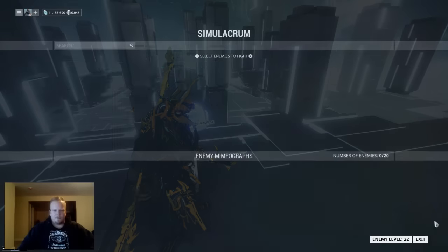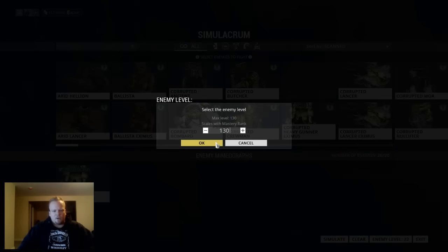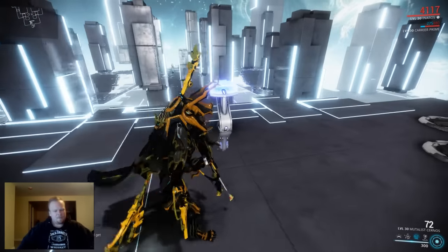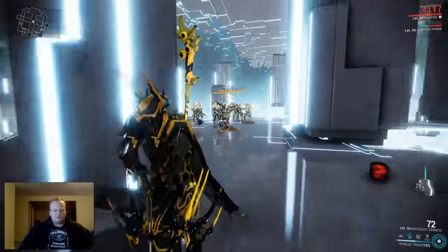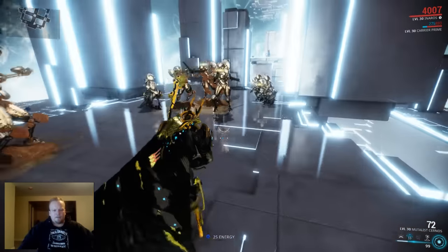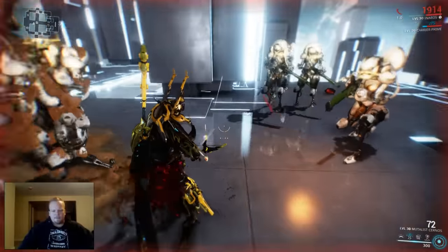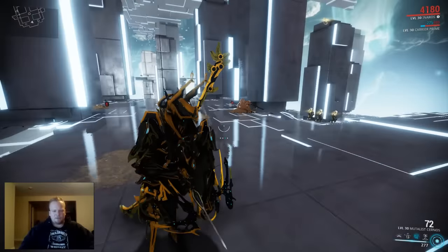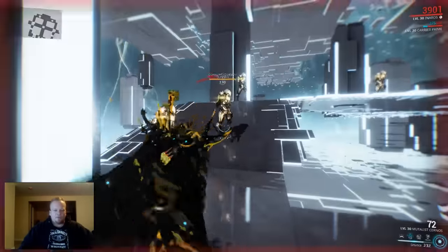Time to show off the straight tankiness of this character. Let's spawn 20 level 130 Corrupted Heavy Gunners. Of course I'm not going to be able to kill these guys because my abilities don't do all that much damage, but I should be able to show off the tankiness. As I come down here, I'm just going to start trapping some of them in my sand. They're going to start lighting me up, but even against level 130s, it takes a little bit for them to start doing some damage to me. As I'm taking that damage, I'm back up to full energy. All I have to do is Sandstorm and I'm back up to full health, thanks to these guys being trapped. Because of that, you can turn into a very powerful support tank.